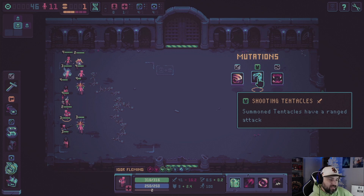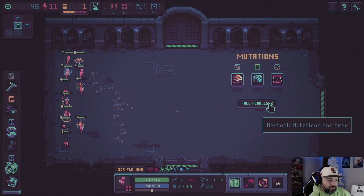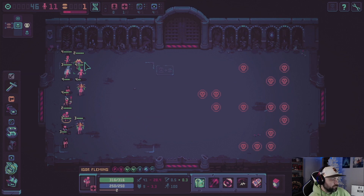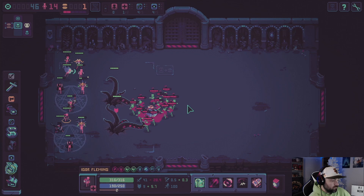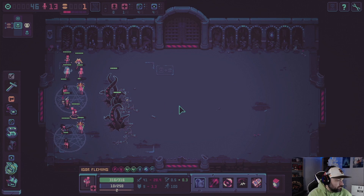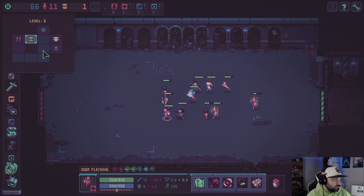I don't usually like to take shooting tentacles that soon because it takes away their — it's good to have later when you get to the mushroom guys. We need some food — there's a food one up here, there we go. That's a better taunt, we got it. We're going to take Hail Satan — so we sacrifice newbies and do magic damage. We'll take that, get it off the board, and go get some food.